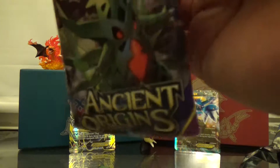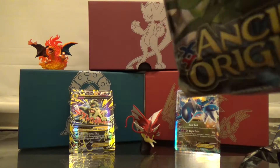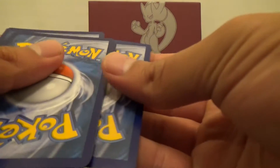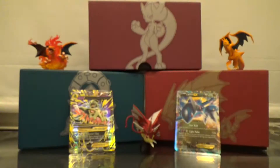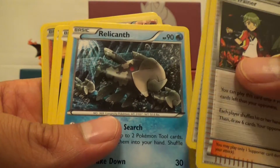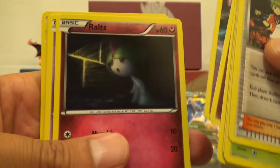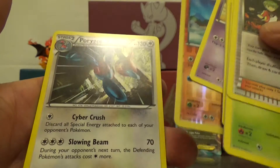Now the Tyranitar pack. These are a little bent on the corners from being stuffed in there. Cards: Ace Trainer, Gloom, Sceptile Spirit Link, Relicanth, another Corphish, Abomasnow — looks pretty cool — another Ralts, a Golett, a Wobbuffet reverse, and a Porygon regular rare.